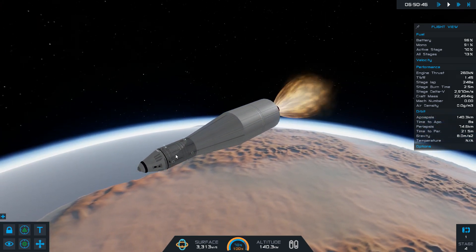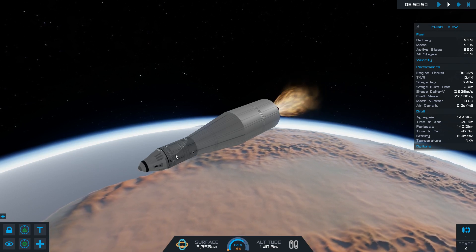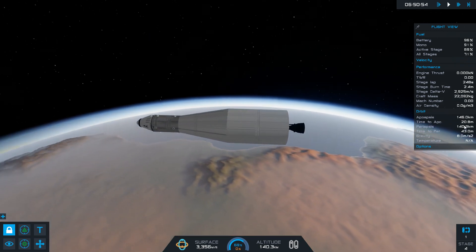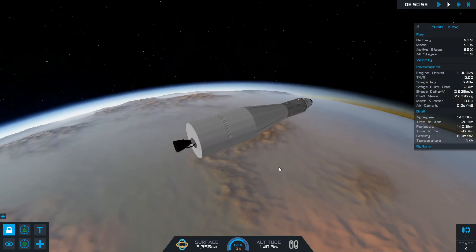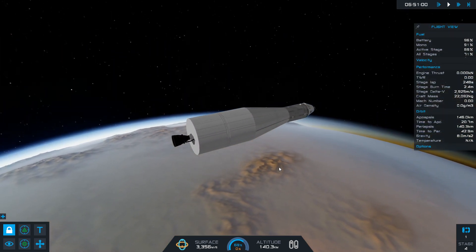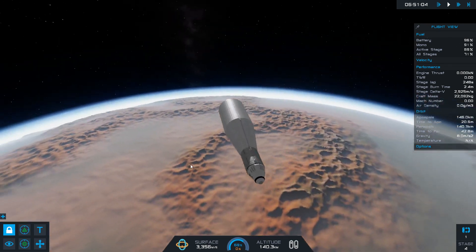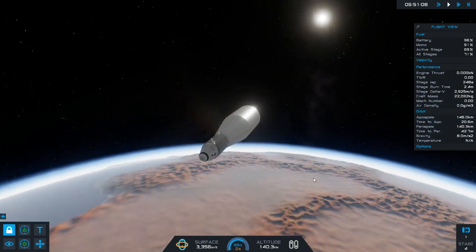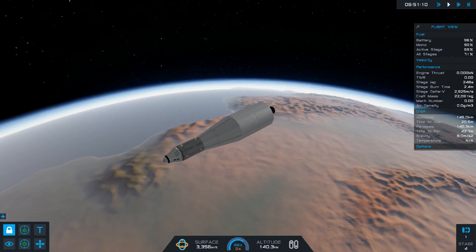Oh, the command module did have solar panels actually, I'm sure it did. Anyway, that orbit burn is pretty circular - 69% fuel left. So I think actually we will continue this in the next episode - sorry guys, but it's been going on a long time now with making it and everything. Remember to subscribe and thank you very much for watching.